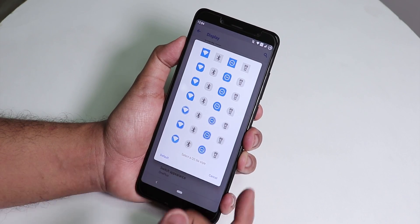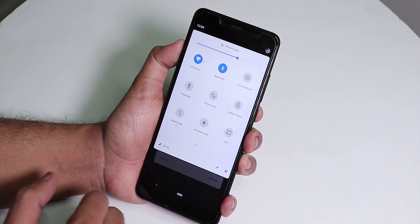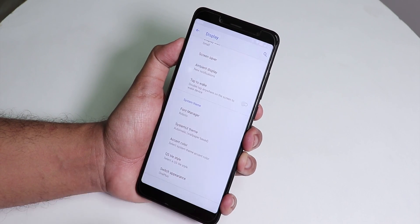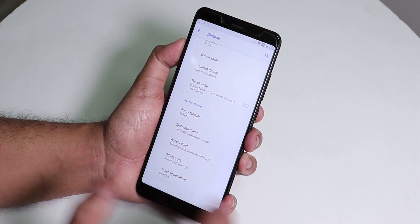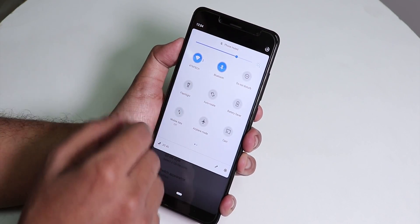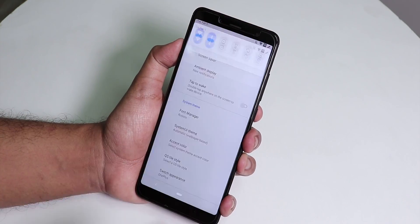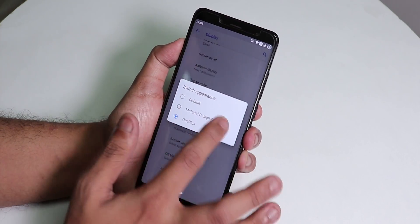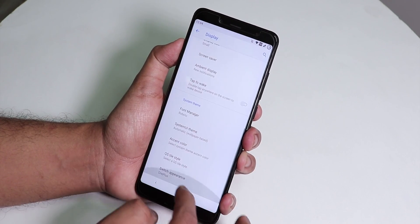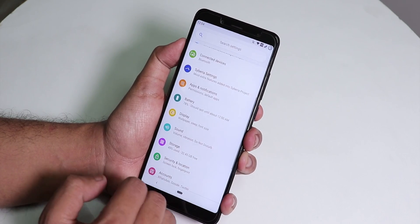Quick setting tiles can be changed to whatever you want. As you can see, this is how the quick settings panel looks. Changing the tile style takes a couple of seconds to apply. There's also a switch appearance option where you can make toggle switches look like the OnePlus/OxygenOS style, Material Design 2, or the default Android Pie style.